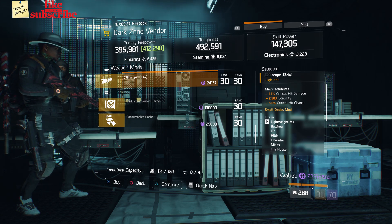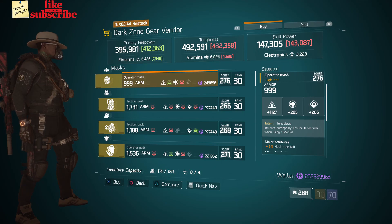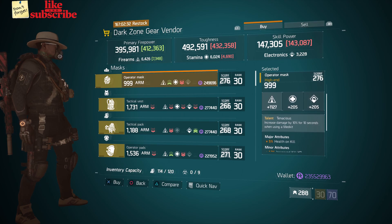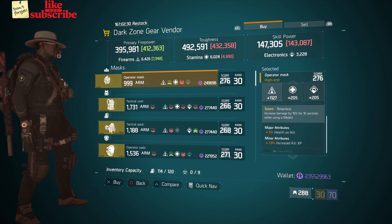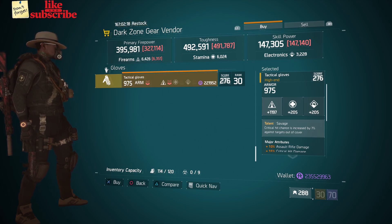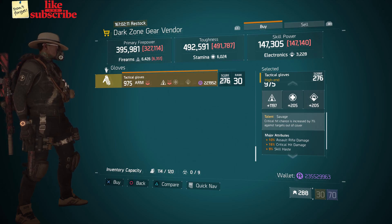For our next gear items, you're going to head over to the DZ-2 Safe Room. Here the Dark Zone gear vendor has an Operator Mask with the talent Tenacious on there. It has a gear score of 276, armor of 999, rolled for firearms 1,127. The attributes has Health on Kill and Increased Kill XP. Also here we got some Tactical Gloves with the talent Savage on there. They have a gear score of 276, armor of 975, rolled for firearms 1,197. The attributes has Assault Rifle Damage, Crit Hit Damage, and Skill Haste.